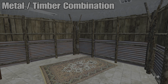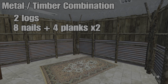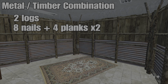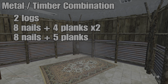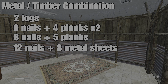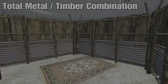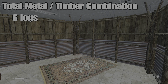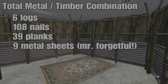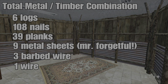For the combined walls, you're going to require two logs, eight nails and four planks each for the lower frame, eight nails and four planks for the upper frame, eight nails and five planks for the upper wooden wall, and 12 nails and three metal sheets for the lower wall, plus one barbed wire. So the total for three combined wood-and-metal fences is going to be six logs, 108 nails, 39 planks, three barbed wire, and for one of them to be made into a gate, one wire and one code lock.